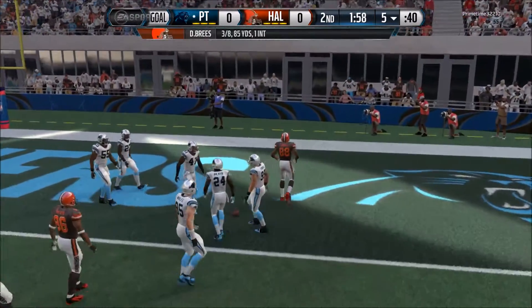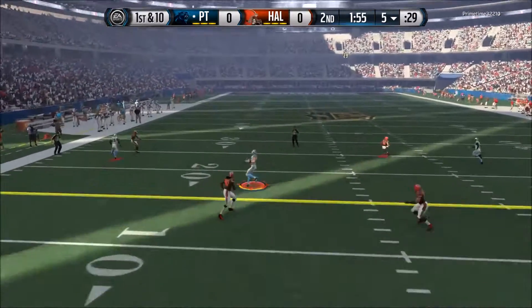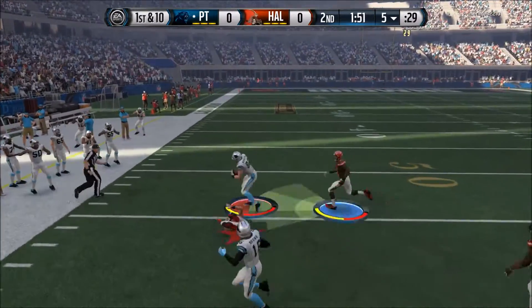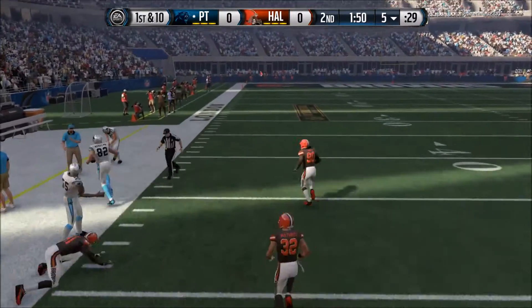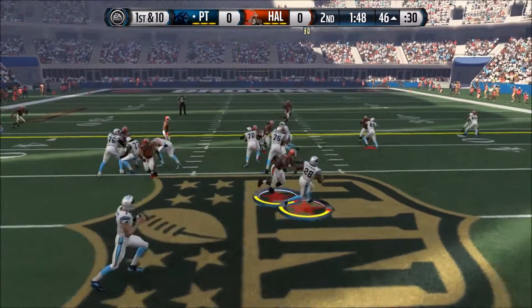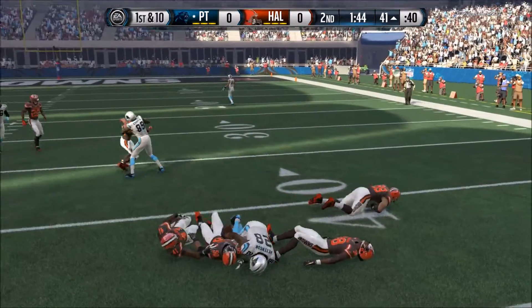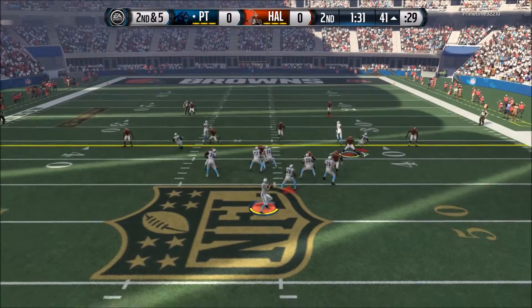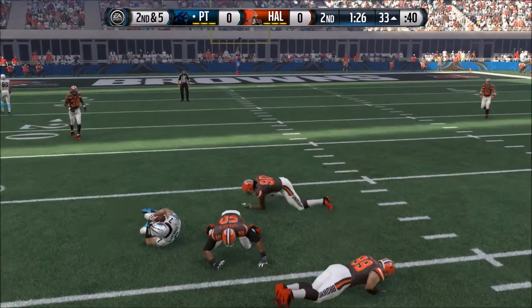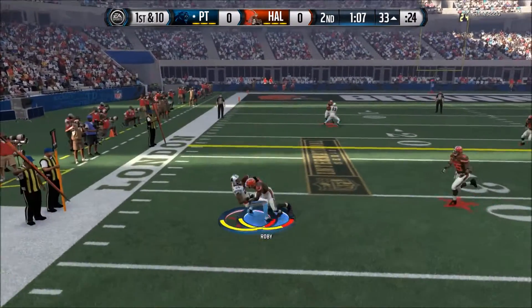Fourth down, we decided to go for it. Again, I'm trying to feed that fade route to Demaryius Thomas — it does not work, so we give the ball back to him. The offense has not been there for either team, but look at Kyle Rudolph — he's got the catch down the seams, breaking a tackle from Tyran Matthew, breaking a tackle from DRC, and finally goes out of bounds at the 46-yard line. That was a huge play for him. I suck at getting those tackles behind the line of scrimmage because I'm always going for hit sticks. I never think to just press the A button to tackle them for sure.